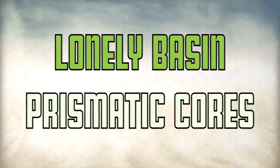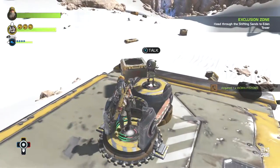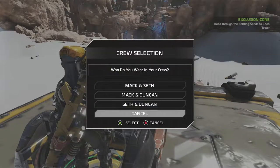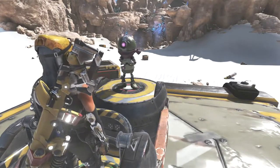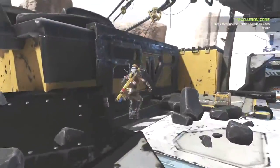What's up guys, this is Alex bringing you some Lonely Basin prismatic cores. There are two of them. The first one is right by this fast travel location. You're gonna need to get Duncan because you gotta smash up on a rock — that's what he's good for, Duncan just smashes things. Go ahead and grab him.